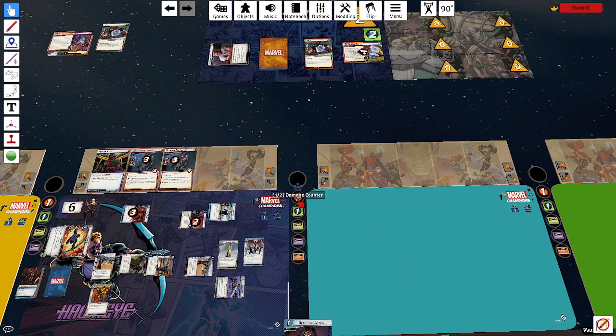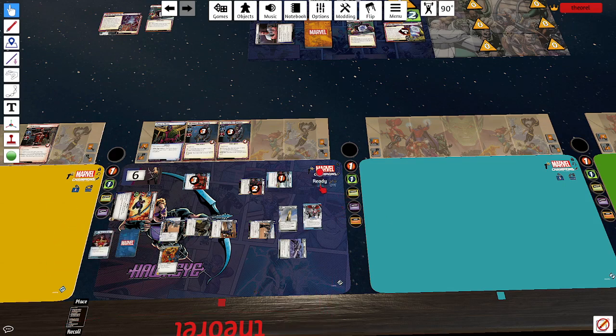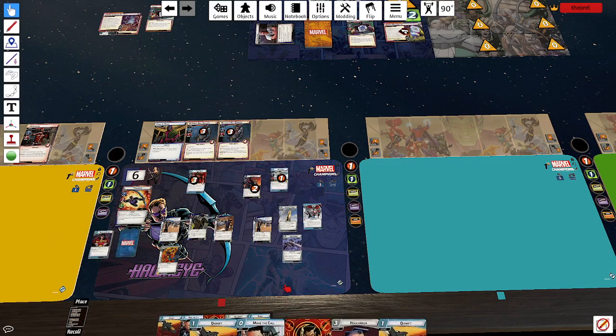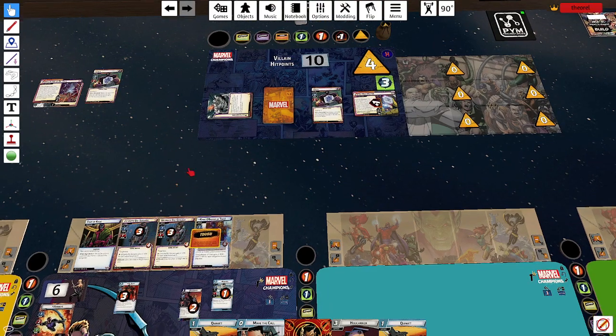We'll play Rapid Response so I can replay Mockingbird or replay Maria Hill. I was just ahead by an extra resource. Two threat and a counter — which means I get another minion. So many minions — I guess that's how Arnim Zola goes. This time it's Kang. Not ideal. Then Arnim Zola attacks me — I spend a resource to pull Mockingbird back into my hand and take no damage.